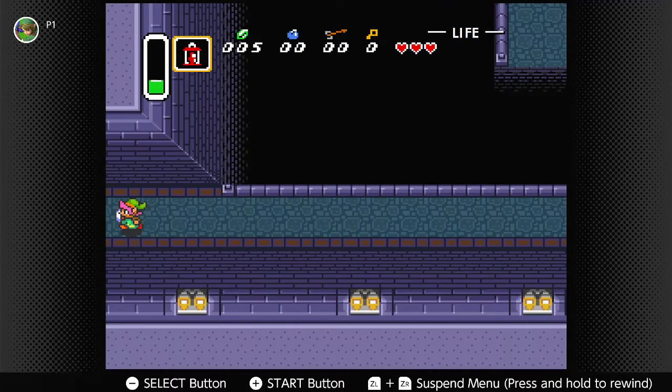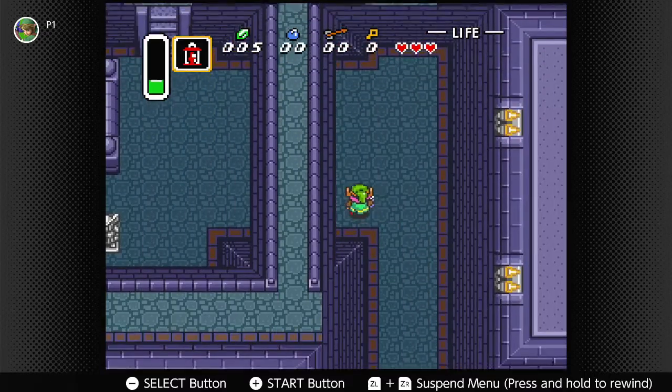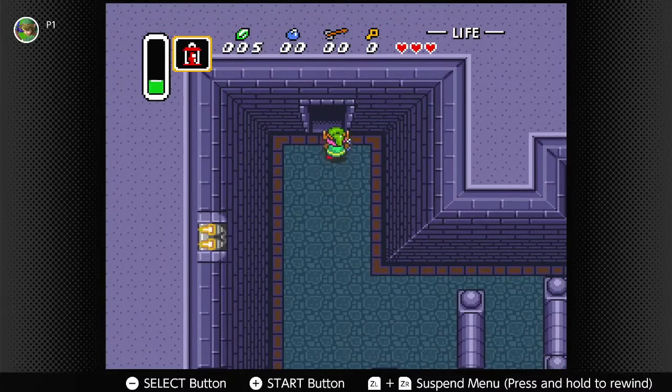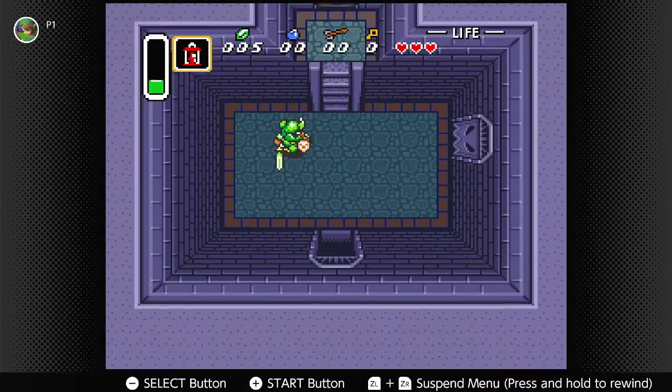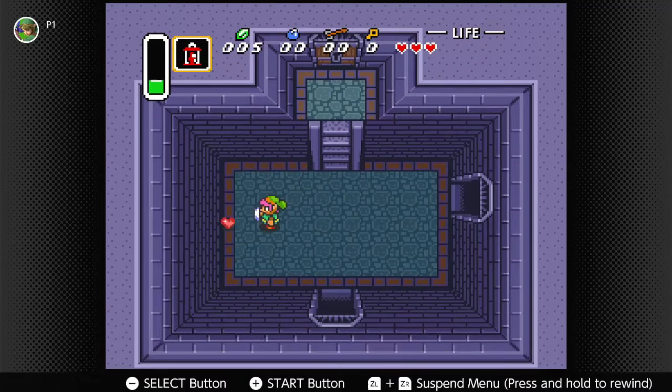Make our way around. Let's see if we can Solid Snake past these guards. There we go. We have to kill this green soldier — she only takes two hits, but we'll just mash him dead.